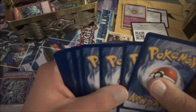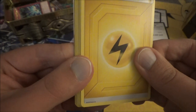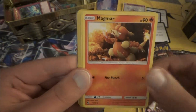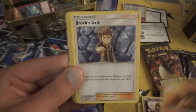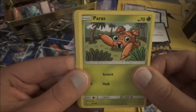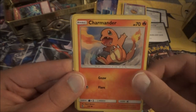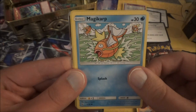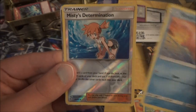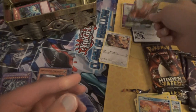Here we go. We have Electric Type Energy. There's Jynx. Magmar — which I just caught in Pokémon Go. Brock's Grit. Paras. Psyduck. Charmander. Magikarp. Slowpoke. And a reverse holo Misty's Determination. We also have Pinsir GX — cool! I'll put that right up there.